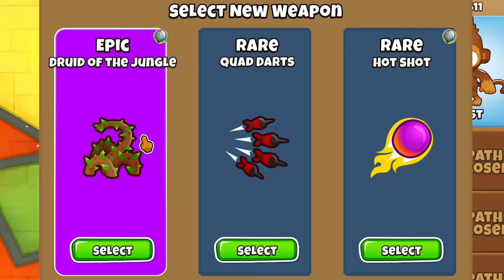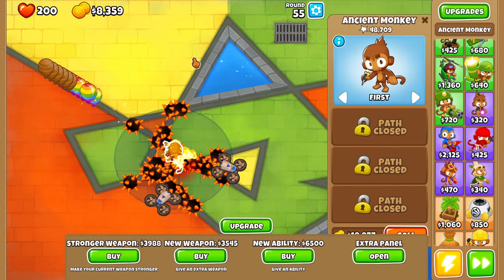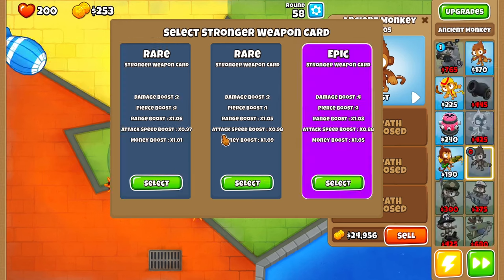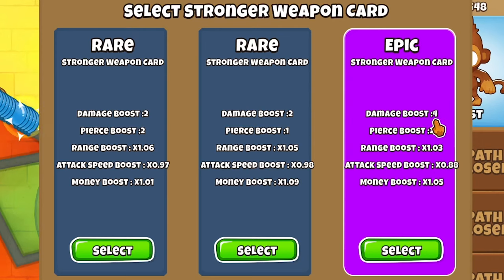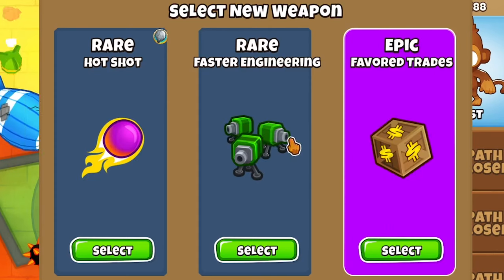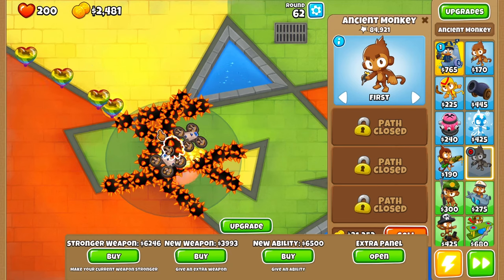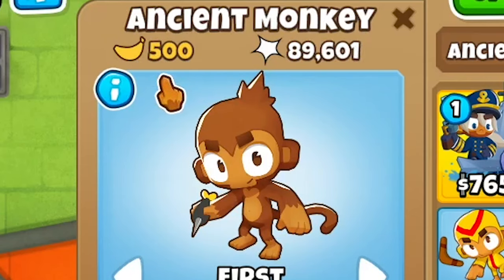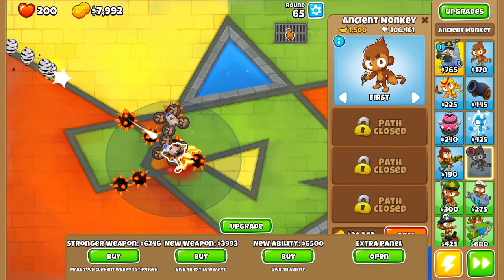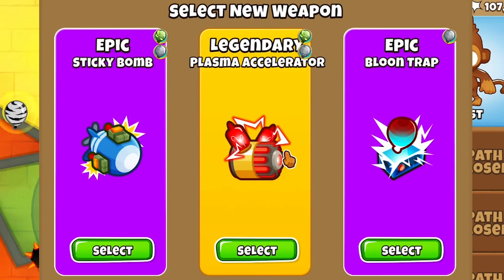Let's do Druid of the Jungle — actually Hot Shot. Hot Shot is so good, goes crazy. Stronger weapon. I need something with decent range. Another strong weapon. Damage boost four — the BFB first one is gone. New weapon. We can actually make some money — epic Favorable Trades! Let's do that. Reinforced ones — gone. He makes 500 cash each round. I want to save abilities for maybe around round 100.